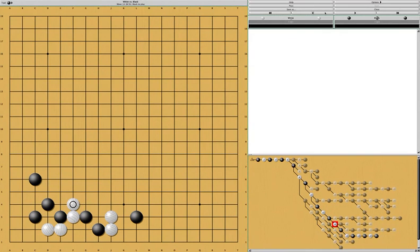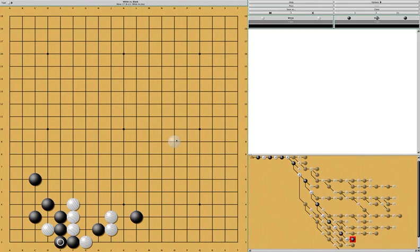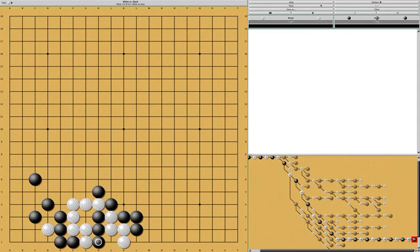So how can white counter this? The answer is here. If white does this, black can do this, and this is the end of the sequence. This is a good result for black because black has a good follow-up. In the future, black can start a fight by playing here. If white tries to stop black, black will basically surround white, and white only has space for one eye. Black can limit it to one eye.